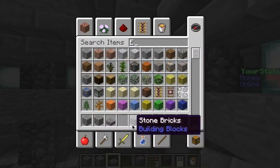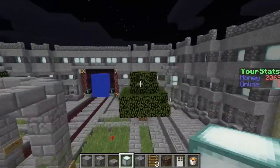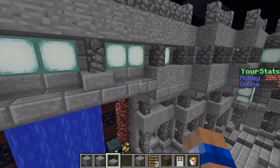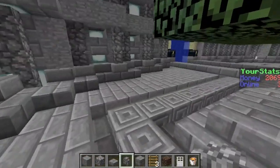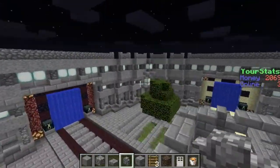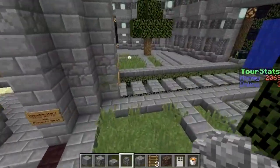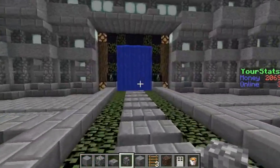For the blocks I used, I used sea lanterns as the lights. Originally I built with glowstone but I felt like it overwhelmed the build, so I tried sea lanterns the second time around. I also used stone brick half slabs, regular stone, cobblestone walls, stone brick stairs, and one layer of chiseled stone brick around each quadrant of the spawn. That's pretty much all I used for the walls.